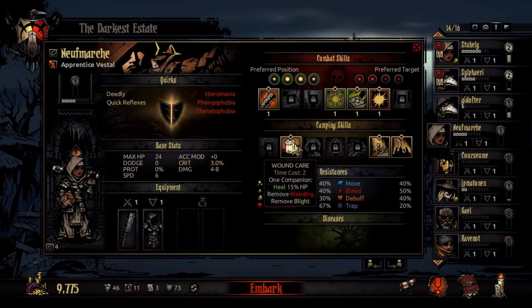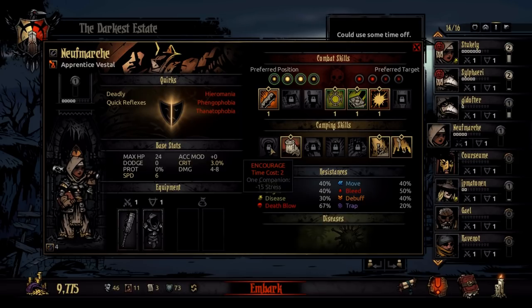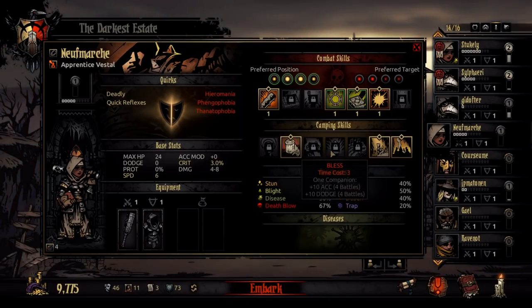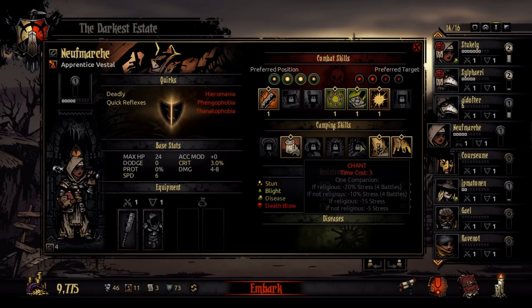And then there's camping skills, which everybody has. When you're camping you can use these. Each skill uses time — you get 15 time when you rest and each person can use some of that. One of the straightforward ones: you can just remove a straight 15 stress from one of your other companions. Another one heals 15% HP, removes a bleed, and removes a blight from somebody — and after the rest, that companion will receive 15% less stress for the next 4 battles. You can also give a companion plus 10 accuracy and plus 10 dodge for the next 4 battles. And then there are more complicated ones: if you use a skill on a religious target it makes them receive 20% less stress for the next 4 battles. If they're not religious, they receive 10% less stress. If they're religious it also immediately takes away 15 stress; if not religious it still takes away 5 stress.